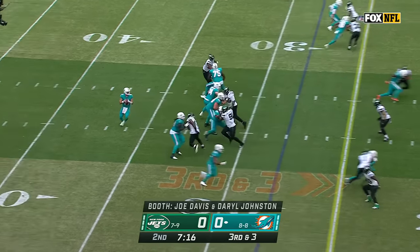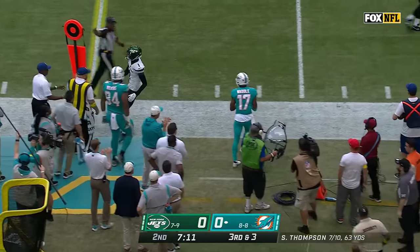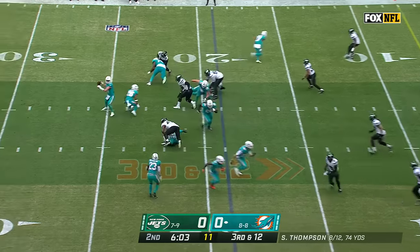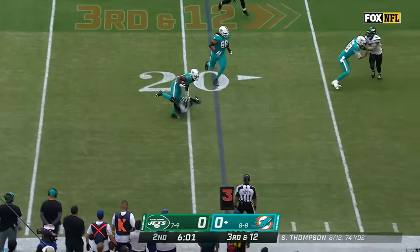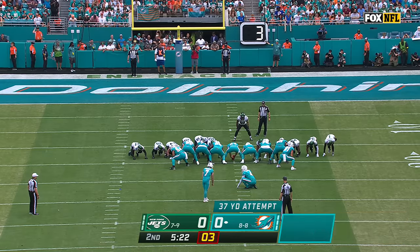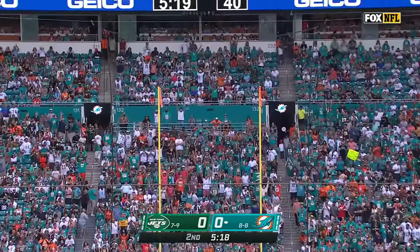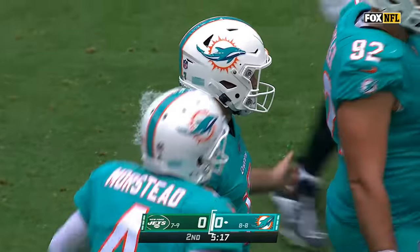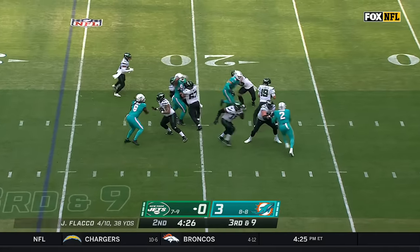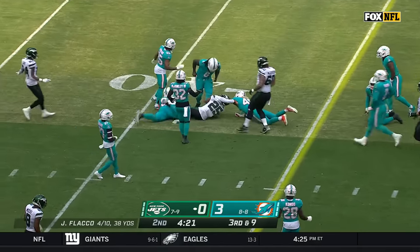On third and three, Skyler Thompson scrambles and throws, and finds the receiver on the other end for a first down — but a flag. Quick throw, Jeff Wilson couldn't get away. Closing minutes of the first half, we've got our first points of the day on a Jason Sanders field goal. On third down and nine, Flacco got hit as he threw it. Ty Johnson gets a first down.